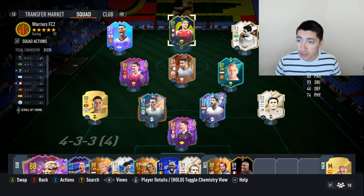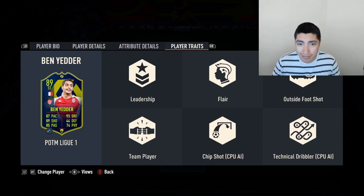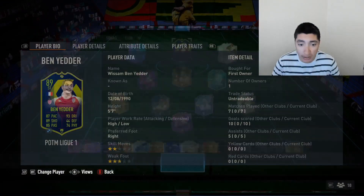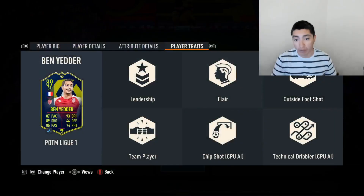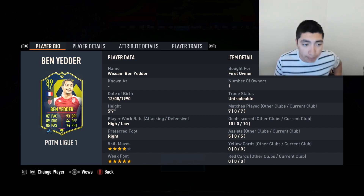We're going to start off with the striker position. Obviously, we got Player of the Month Ben Yedder. I've heard somewhat decent reviews on him, but for me he's done really well. He has five-star weak foot, and then he has six traits: leadership flair, outside foot shot, team player, chip shot, and technical dribbler. He's done well for me so far — I think he's played seven games, ten goals, and five assists, so it's not too bad.